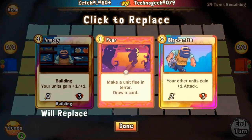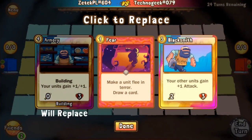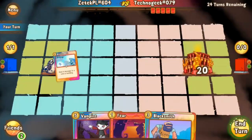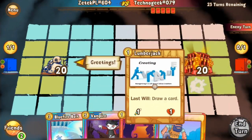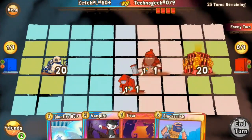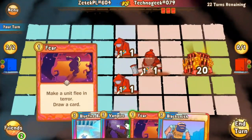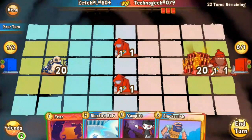We have the second semifinal match: Z-Tech PL versus Techno Geek. Z-Tech has a very interesting forward background and he's going to trade out an Armory. We see he's got a Blacksmith of Fear, a Vampire, and a Blue Fireball. We see Techno put out a Lumberjack, which also has a very interesting overlay.